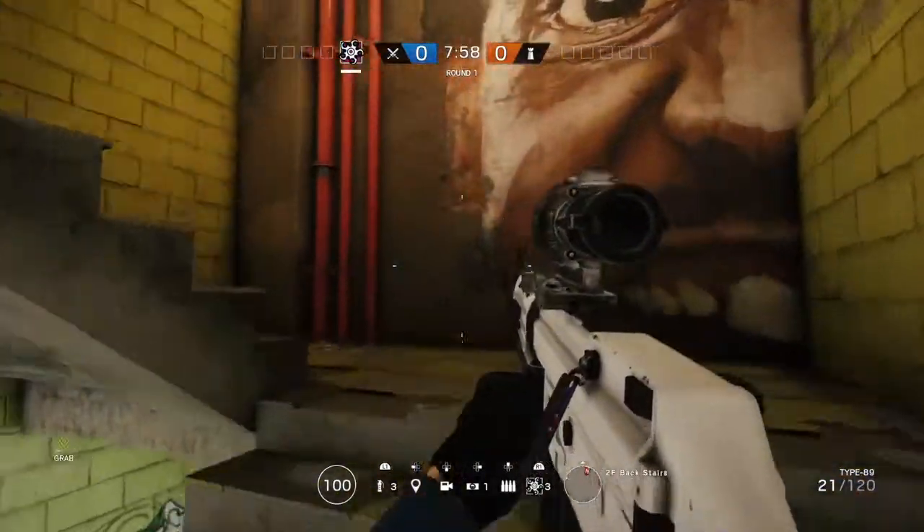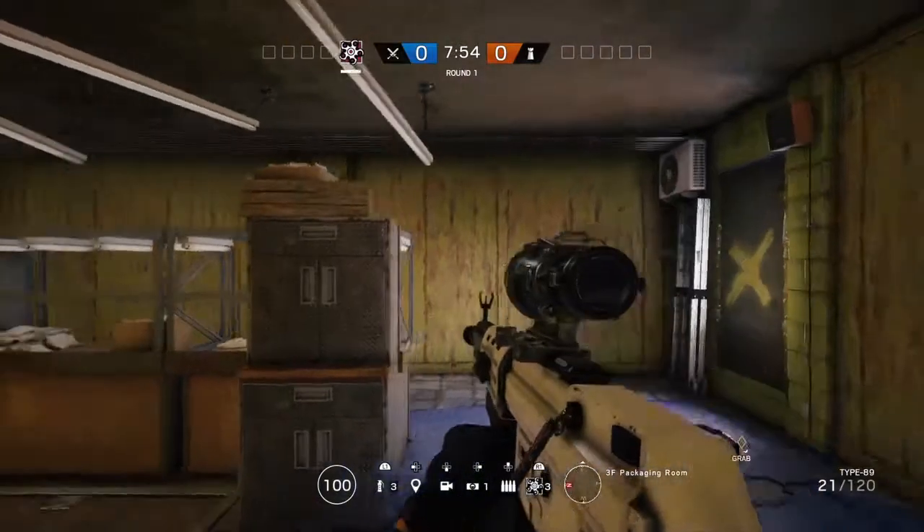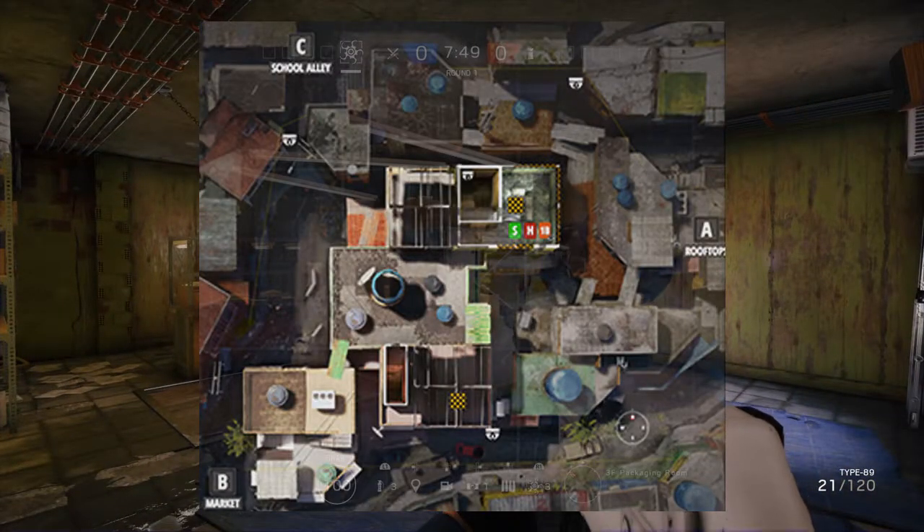Moving up to the third and final floor, we go up the back stairs and head into packaging room — it's a nice easy one to remember. This can be a secure area, hostage, or a bomb location. That's it for the locations on Favela.